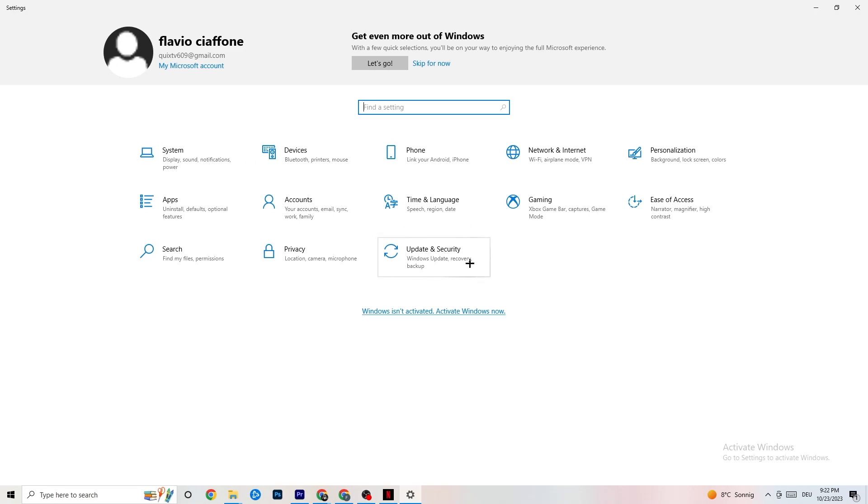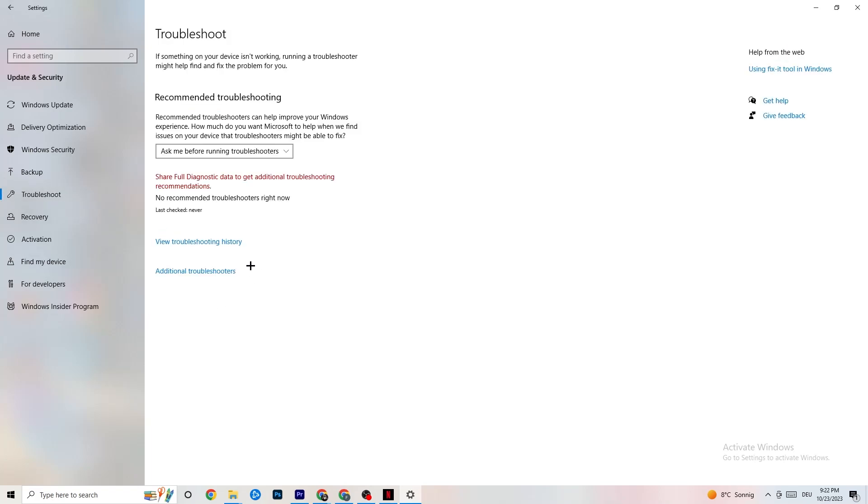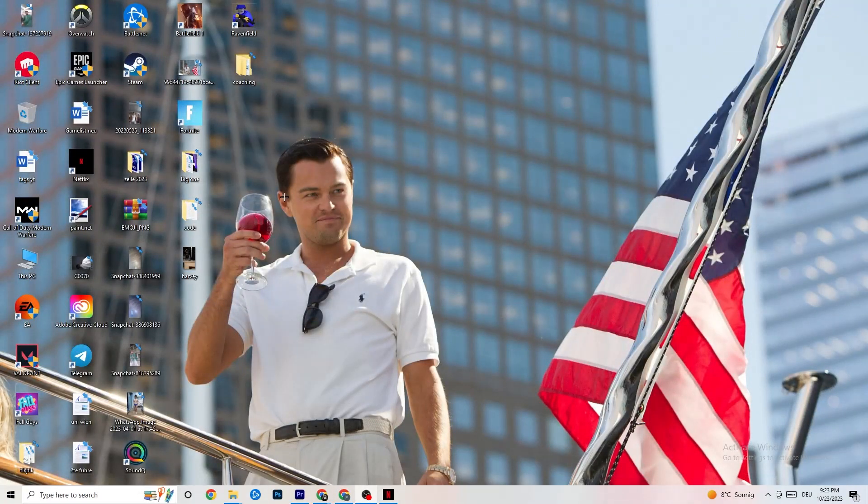Click on Update and Security, then stay on Windows Update. This sounds basic but trust me, it helps a lot — updating every single driver on your PC will help you a ton. Click Check for Updates and update your Windows. Afterwards, click on Troubleshoot, where you can use your operating system to find any broken or non-working data that is hurting your PC's performance. It will delete or repair those issues.